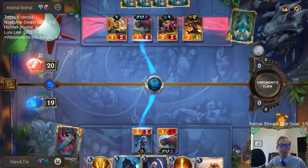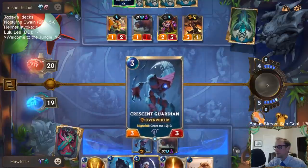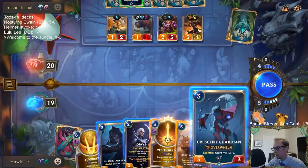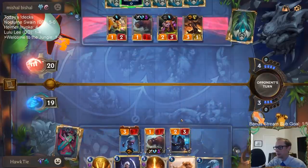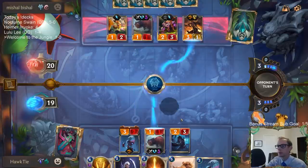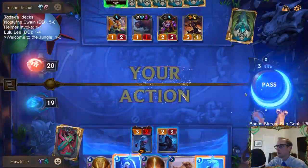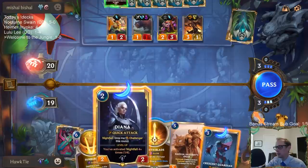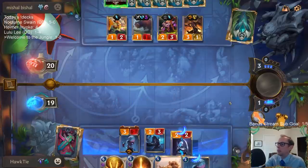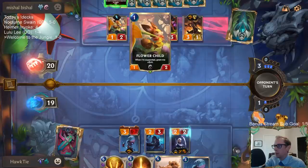I was too focused on getting a four-one. Quick Attack Challenger — you can take down the Ruthless Raider or the Flower Child.